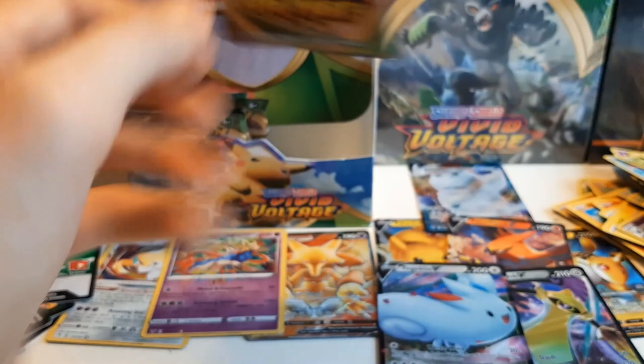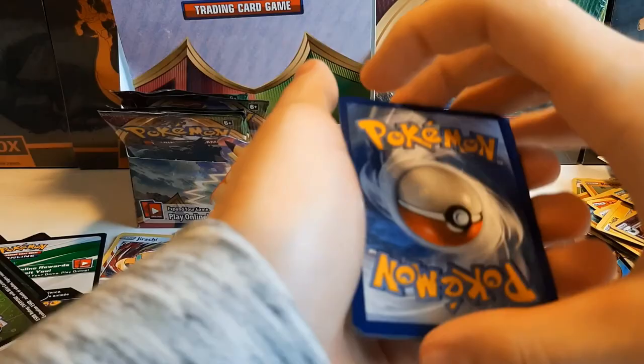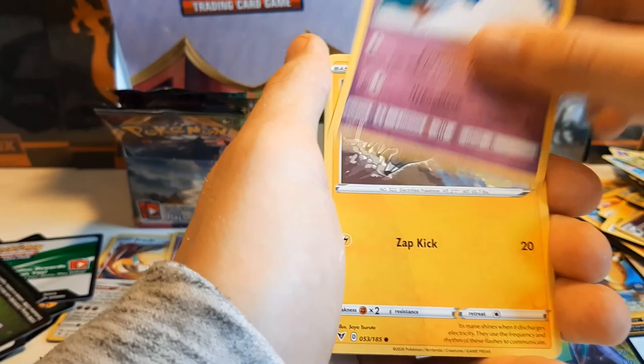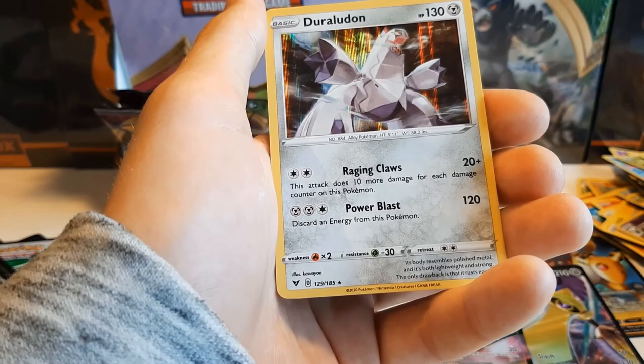We're nearing the end of the box. White coat — we love white coats! Though maybe green coats are better this set? Leaf Energy, Nuzleaf, Wash Energy, Sir Fetch'd's Bath, Chimecho, Blitzle, Slugma, Beldum, Miltank, Poochyena. And Duraludon — nice card.